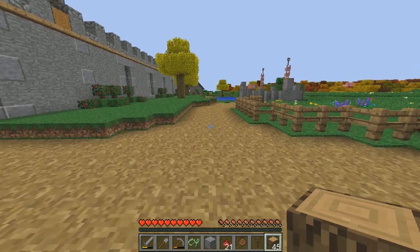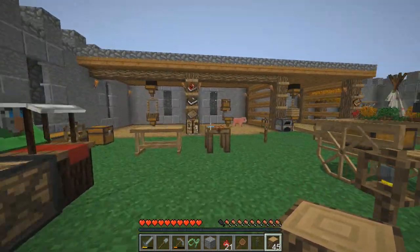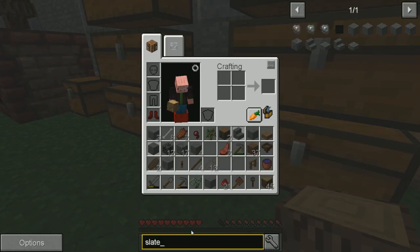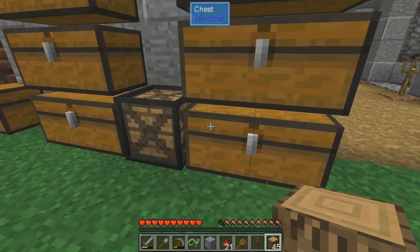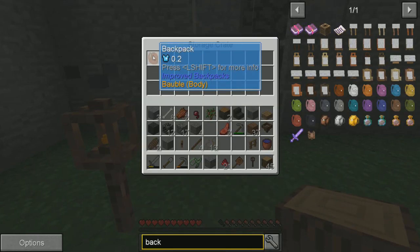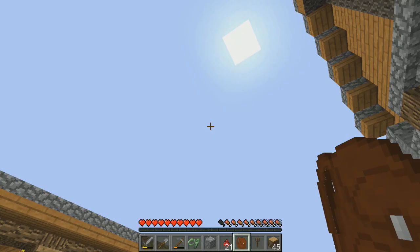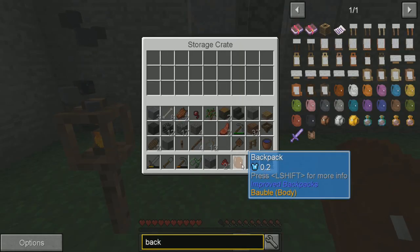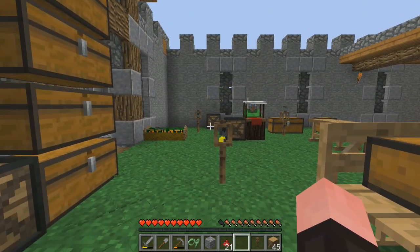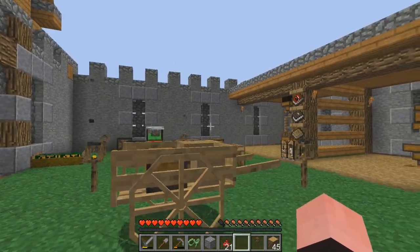Now, Soap the Great MC and Dog Miner both said the same thing. They said be careful nesting inventories inside of inventories — that can cause chunk corruption. And I'll show you what I'm talking about. I've got this backpack that we could put inside of a storage crate. And then inside of the backpack, I could put a storage crate in here. So we could keep nestling storage systems inside of storage systems and create almost infinite storage if we wanted to in one item that we could carry around. But they said that could cause chunk corruption.